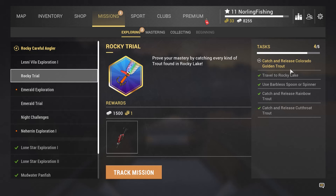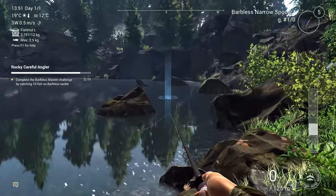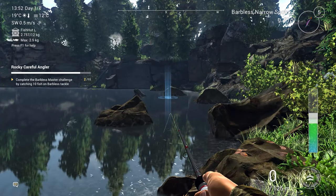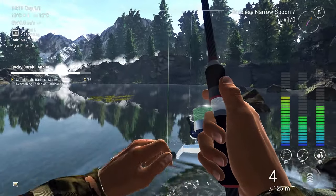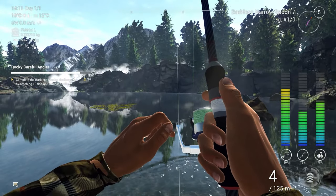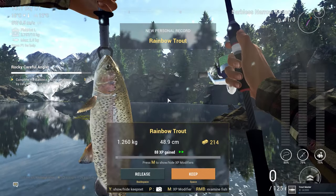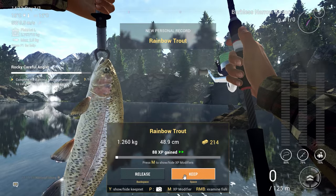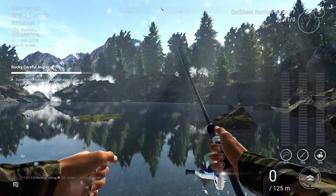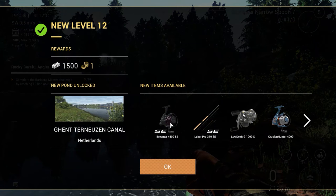If we catch the Colorado Golden Trout and release it, we'll also complete that mission. This was 100% the strongest fish I've fought so far on this map — it seems to be a Rainbow Trout and a fairly nice one. We got it: a 1.26 kilo Rainbow Trout, giving us 88 XP and 214 dollars. We also got to level 12, which means free 1,500 coins.